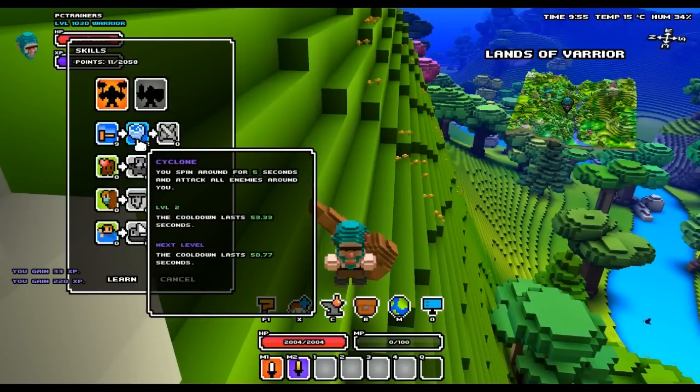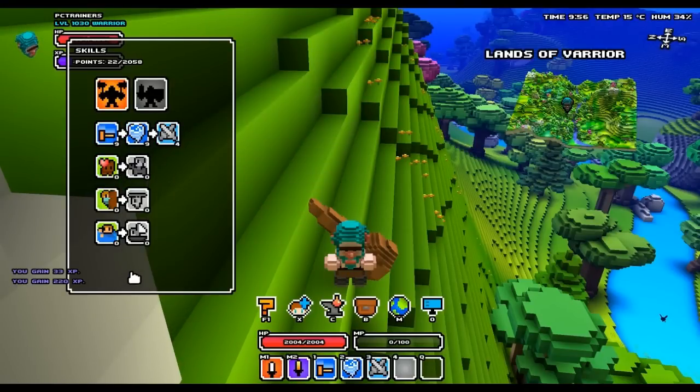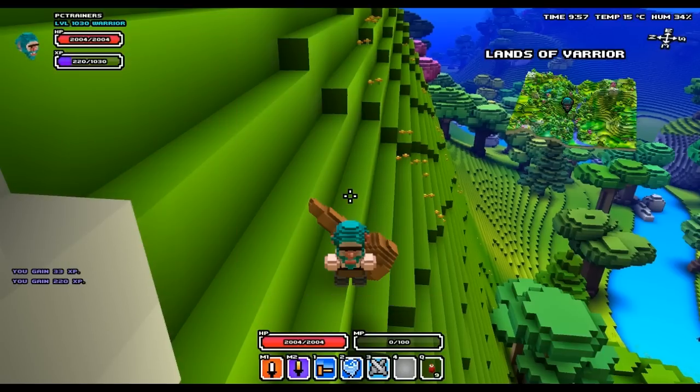The third cheat is no cooldowns. Let me unlock some skills first. Now I should have no cooldowns whatsoever — let me activate the cheat and let's see how this will work out.